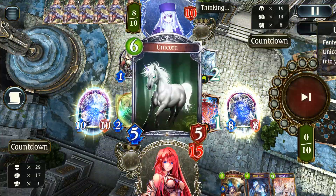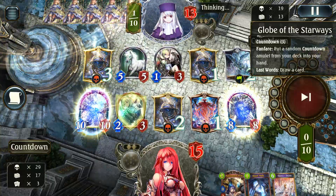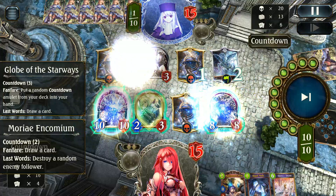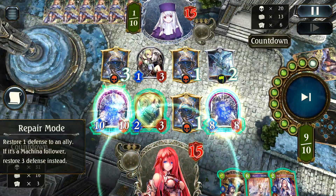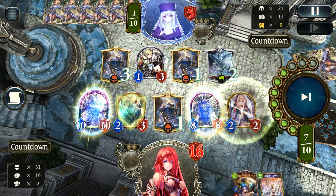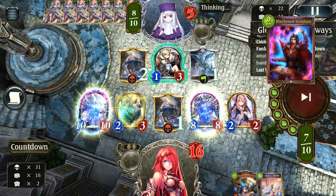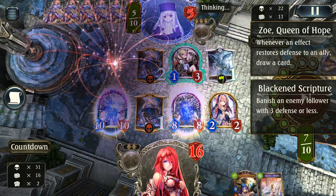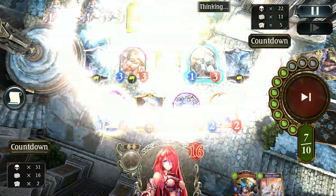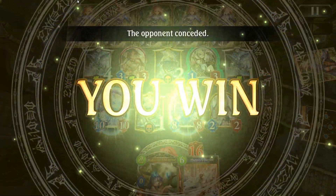Even more healing being thrown down by our opponent — it's actually kind of impressive how much healing they've managed. Unfortunately for them though they're going up against a pretty overpowered board right now. For them to survive this turn they need to clear the board and reach at least nine health. Doesn't look like it's going to happen though — a little unfortunate for them. Hope you guys enjoyed that match.